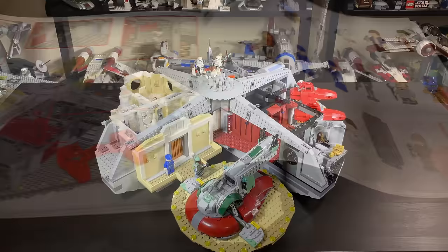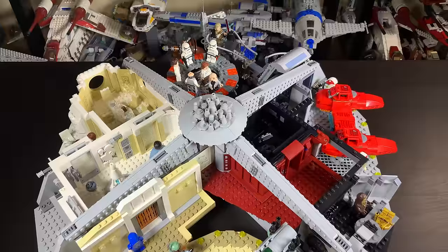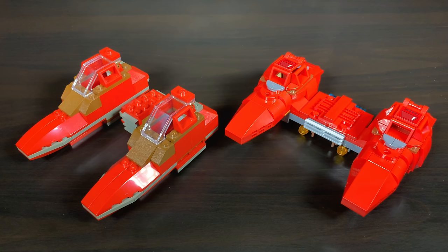The model itself has about 10 different compartments allowing you to recreate many scenes from Star Wars Episode 5: The Empire Strikes Back. There are also two ships included — a Slave One and the lesser-known Twin Pod Cloud Car, which Lego has only made once before. Turns out the original Cloud Car set was actually my first Lego set.